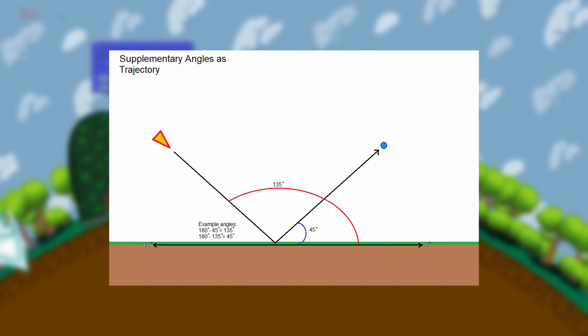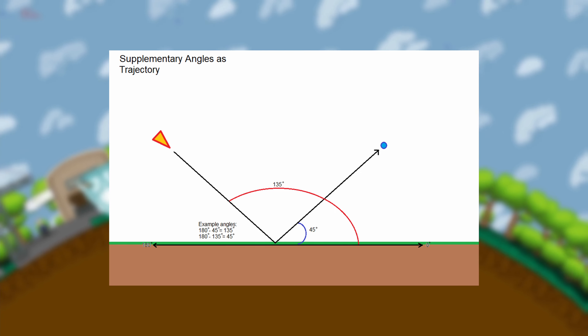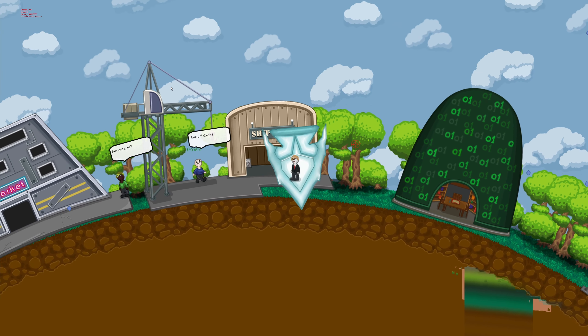It'll bounce off of that point as if it was reflected. There are a few tricks that make this work a little differently than it would on a straight level playing field where up is always up and down is always down.